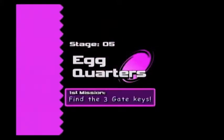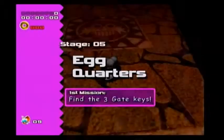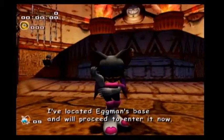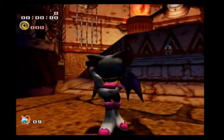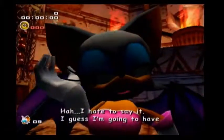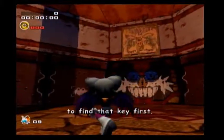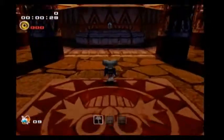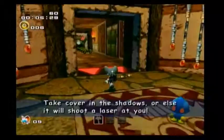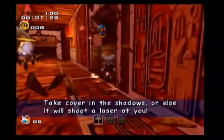You will understand after this cutscene — well, it's kind of a cutscene. This is Rouge: 'I've located Eggman's base and will proceed to enter it now.' Then she says 'I hate to say it, I guess I'm going to have to find that key first.' I hate to say it — it's such a weird way to phrase it, kind of a silly way to word it.